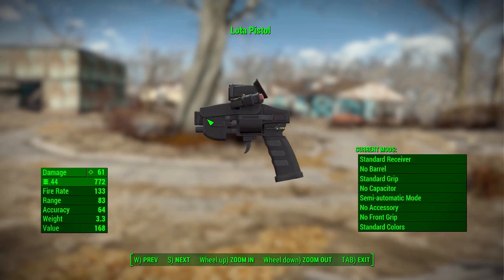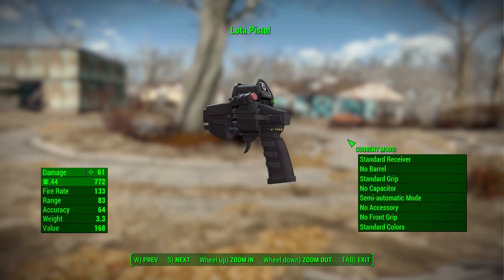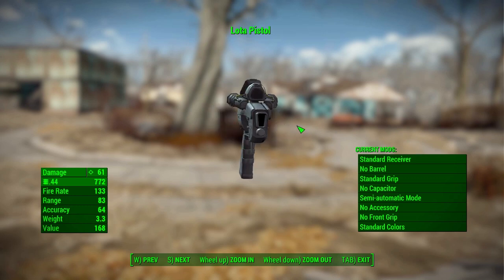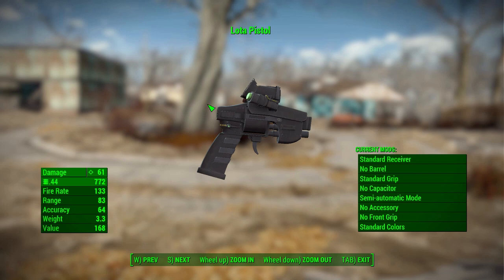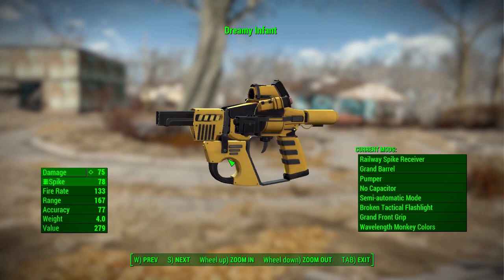The standard LATA pistol will do 61 damage with a .44 round, a firing rate of 133, range of 83, accuracy of 64, and a weight of 3.3. It's a pretty cool looking gun — definitely futuristic, which makes sense if it's supposed to teleport its bullets. It can be made even more interesting and futuristic looking through the various modifications. Damage-wise it's not the greatest, not the worst either — I'd say a good early to mid-game gun. The highest damage I was able to get was 75.